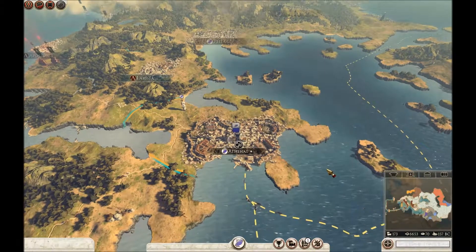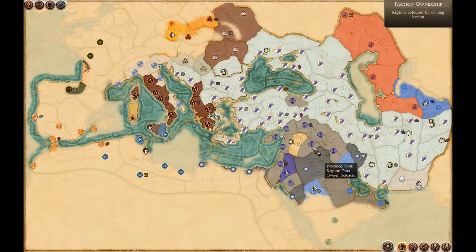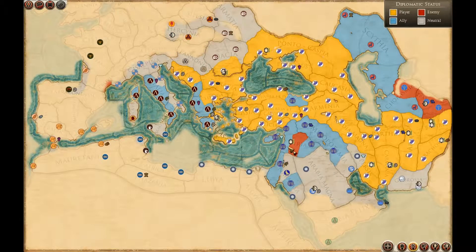I'll just quickly show you the strategic map. Let's look at the diplomatic status — that always makes more sense. I'm the yellow. I've got an army here to guard against the Bastarni, where I've got a few territories that don't particularly like me.